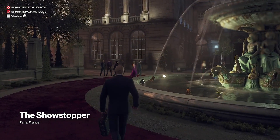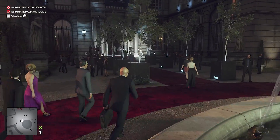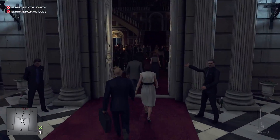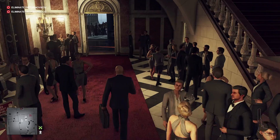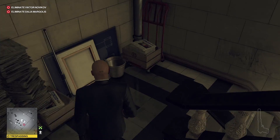Hey guys, welcome back to the channel. Today we're going to be taking a look at the In Plain Sight challenge, and we're also going to be ticking off the Sniper Assassin. For this one, what we need to do is kill Victor and Dahlia within 10 seconds of each other with the sniper rifle from the crane barge.